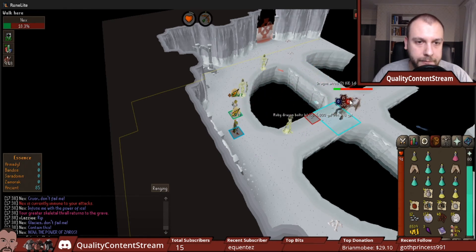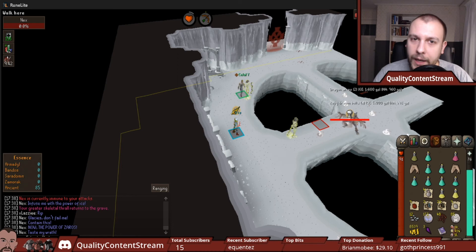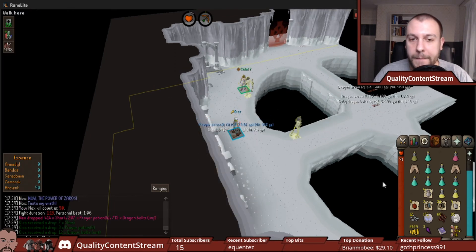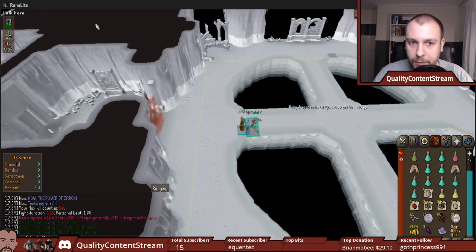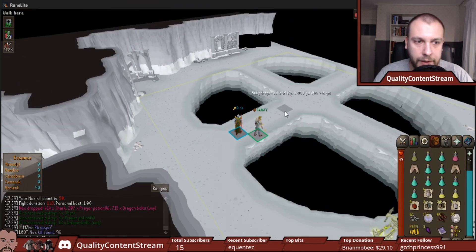Honestly, we kill it so fast. If you are in the prison just spam click yourself out, or equip the Phoenix Necklace and let your friends open you — otherwise it procs your Phoenix. Also, once you kill Nex in phase 5, when she dies she explodes in an area of effect, pretty much the same as Retribution. Watch out for that. And that's the whole kill.